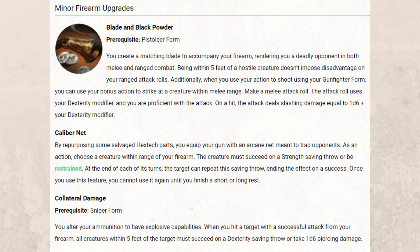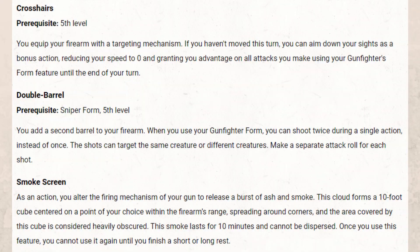Caliber Net works for either gun. Collateral Damage is specifically for the Sniper — when your bullet strikes, it does explosive damage, 1d6 piercing within 5 feet. It's pretty useless. Crosshairs, available at level 5, lets you aim down your sights as a bonus action if you haven't moved, reducing your speed to 0 but granting advantage on all attacks made using your Gunfighter Form feature until the end of your turn. Double Barrel requires Sniper form — you add a second barrel so you can shoot twice during a single action instead of once, making a separate attack roll for each. Those are the two best options.